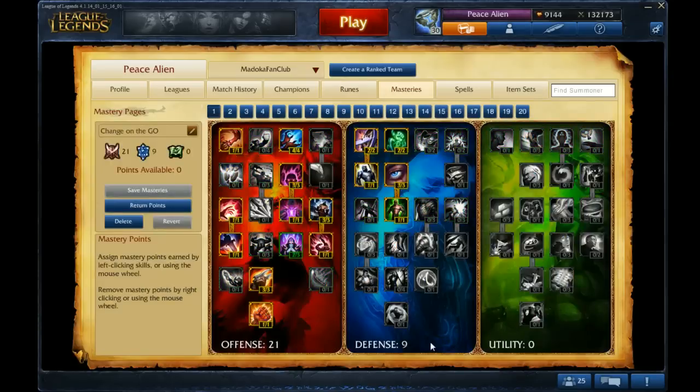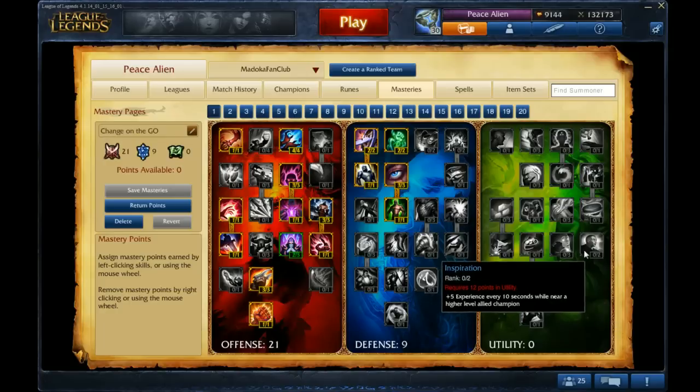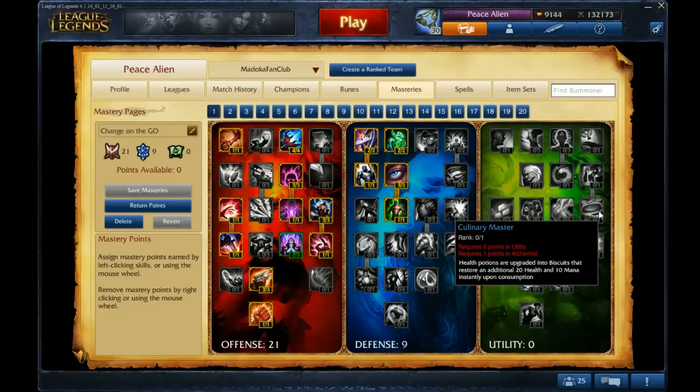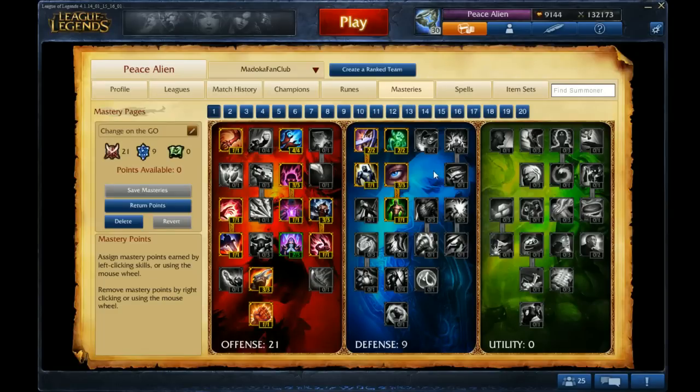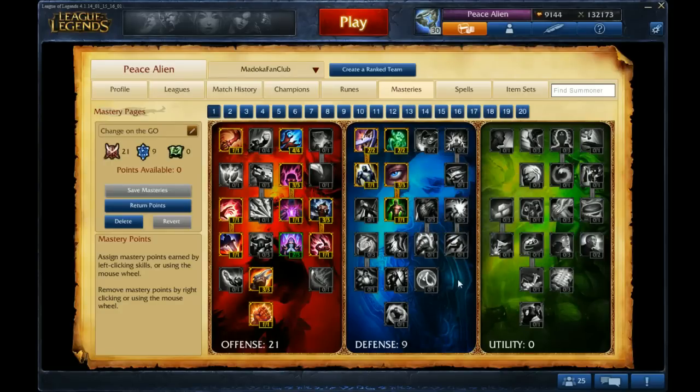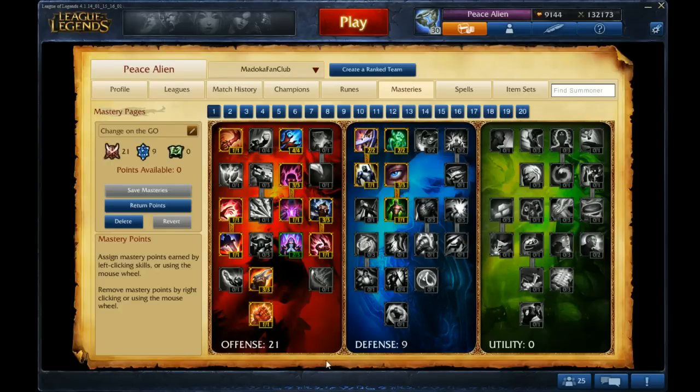Then on to Masteries, we have 21/9/0. So basically AP Masteries, but you want 9 in defense. Katarina doesn't have mana, and also she's a melee caster, so it's kind of hard for her to be safe enough to use the utility tree, and defense really suits her that way.